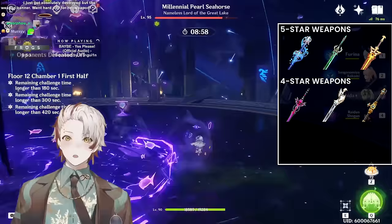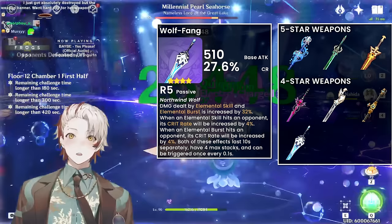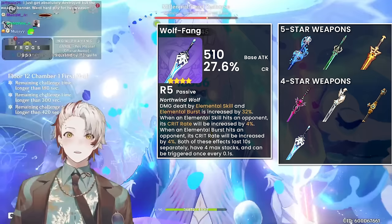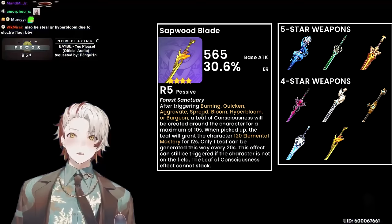Wolf's Gravestone from the Battle Pass lacks recharge but grants base crit rate, elemental skill crit rate, and elemental skill damage — a strong purely DPS choice, but you have to play around the lack of recharge similarly to the 5-star weapons. Finally, Sapwood Blade is pretty last resort. I would only use it if you already massively invested into it, because the other 4-star and 5-star options mentioned generally provide more.